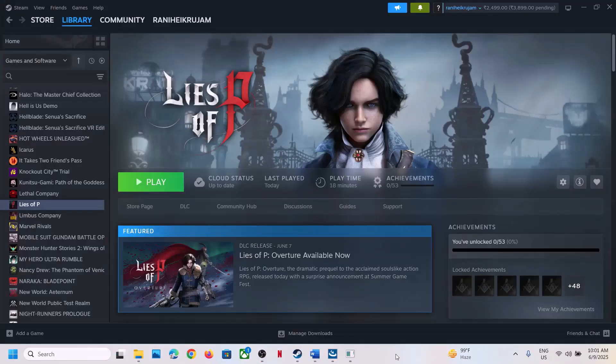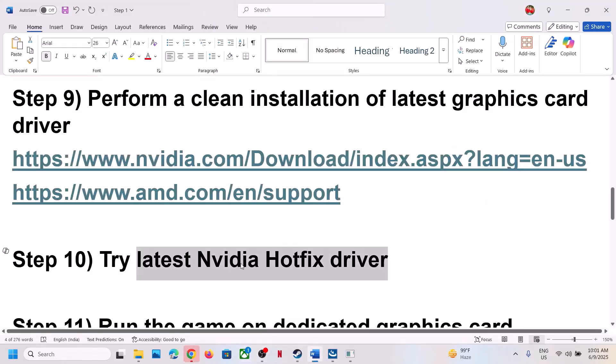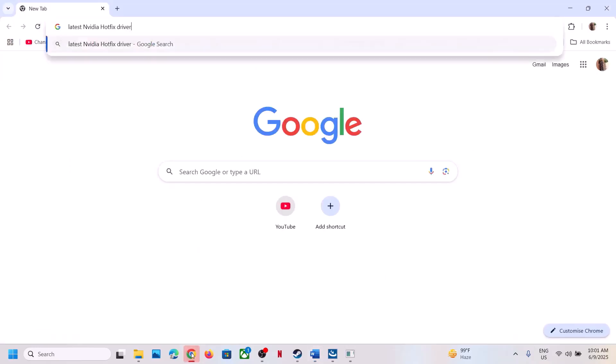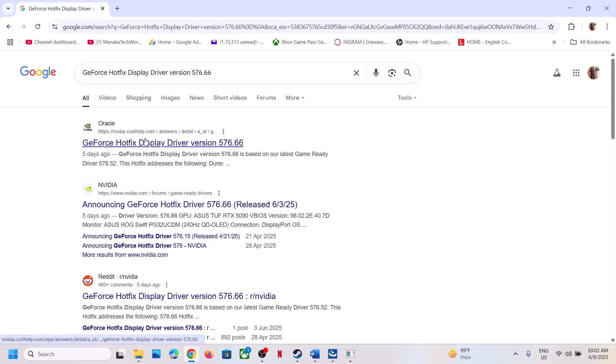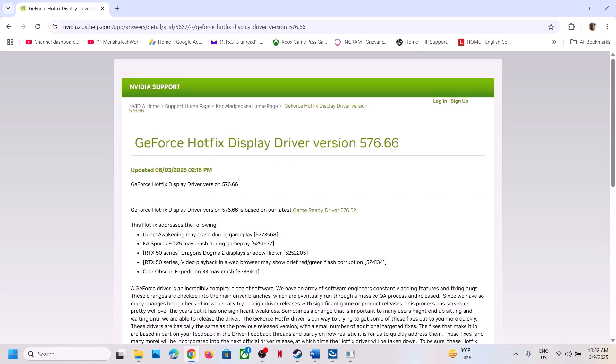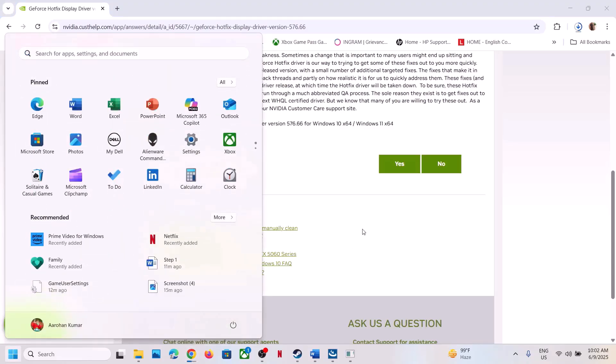The next step is to try the latest NVIDIA Hotfix driver — this has worked for many players. Search for 'GeForce Hotfix Display Driver' in Google and go to the NVIDIA website. Find version 576.66, scroll down, and click to download the GeForce Hotfix Driver. Once the download is complete, run the EXE file, select Custom option, put a check on 'Perform a clean installation', then restart your computer and launch the game.